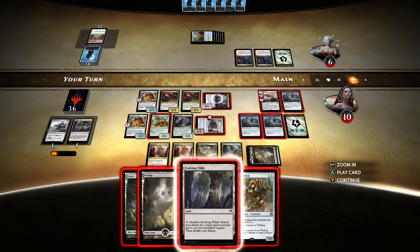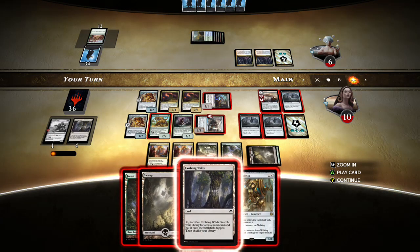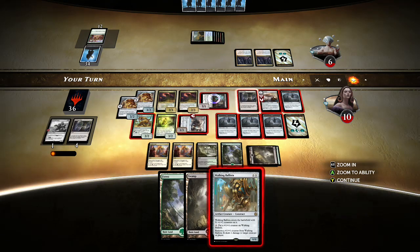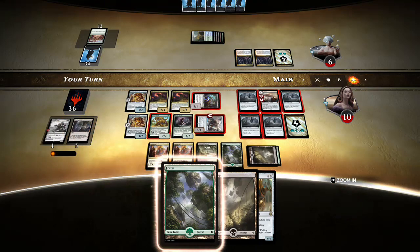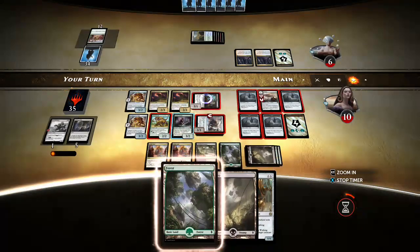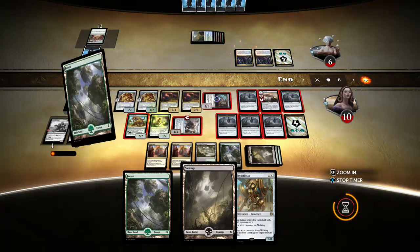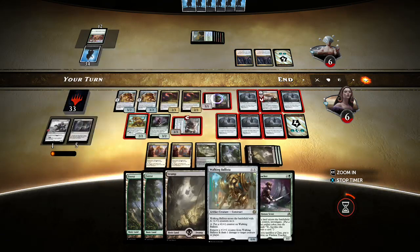What's the right play here? I guess I'll just put out the basic. I've got two basics but thinning my deck can't be that useful of a play — but this does give me more clues to sacrifice to my Syndicate Trafficker and make him huge. I want to leave up the mana in case I want to get back the Scrap Heaps. Alright, here we go — can he kill me?